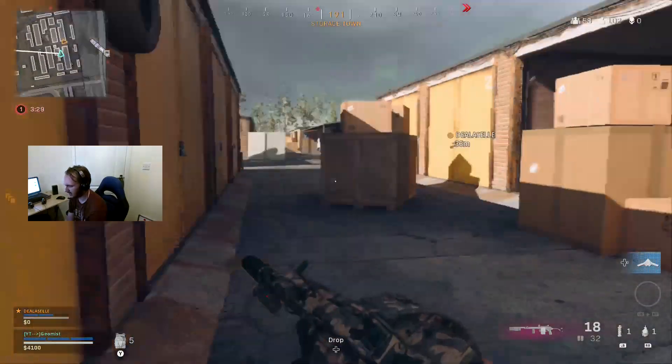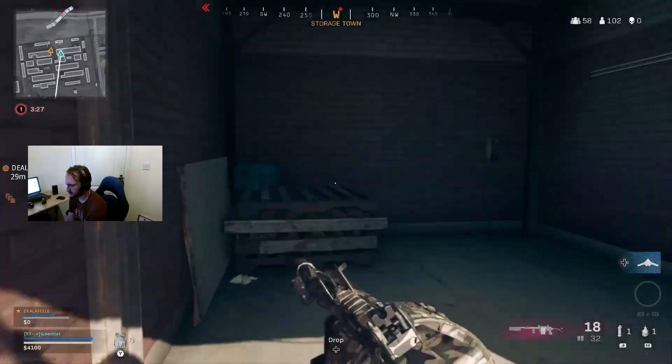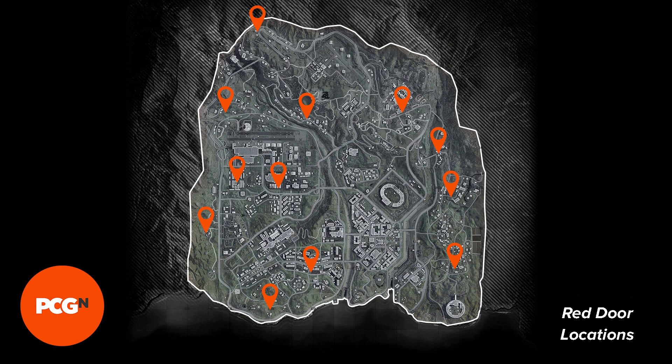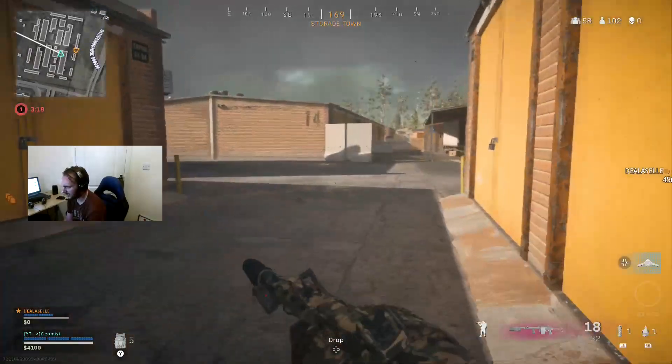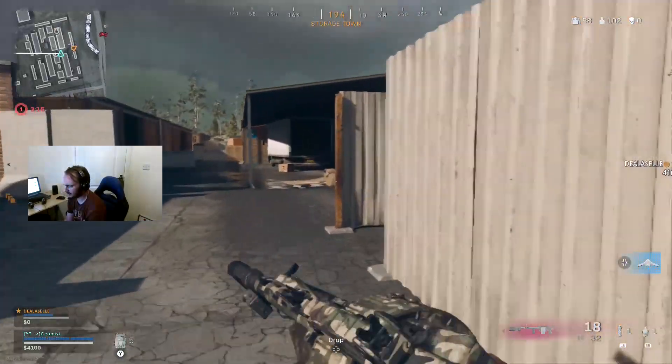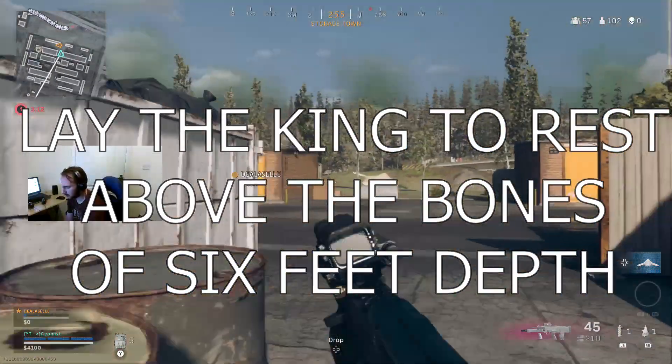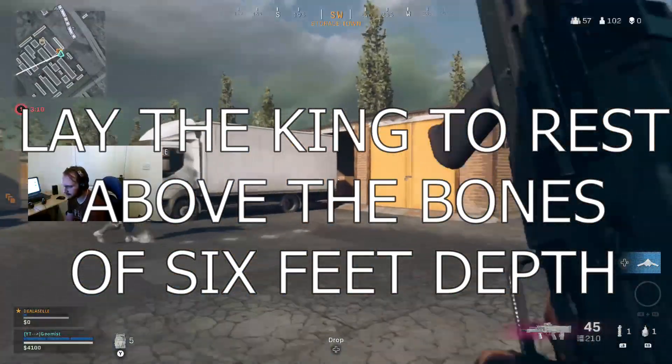It turns out that each secret red room station reveals a different word. Additionally, each station is designated an alphabetical name — Alpha, Bravo, Charlie, and so on, as you can see on the map here. If we put these words in their station alphabetical order, we get: 'Lay the king to rest above the bones of six feet depth.'